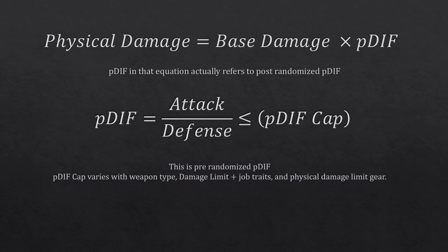First, to understand how it works, you have to understand a little bit about how physical damage works. I'm going to be skipping an awful lot of steps and oversimplifying this, but hopefully it'll be enough. Physical damage is equal to your base damage — which is actually a lot more complicated than it sounds — times your pdiff.